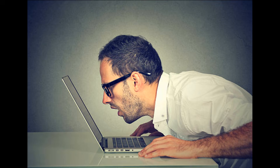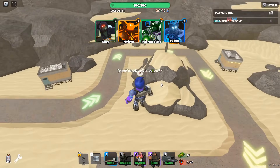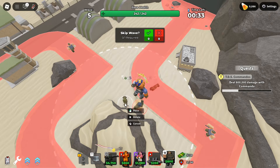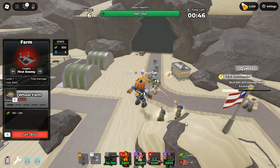I wanted to see how much worse it was by using it the exact same way as when it first came out. So let's see how much worse it is now. I placed down 2 crook bosses and started farming in the early game to get Gatling, as it will be my main DPS, of course.